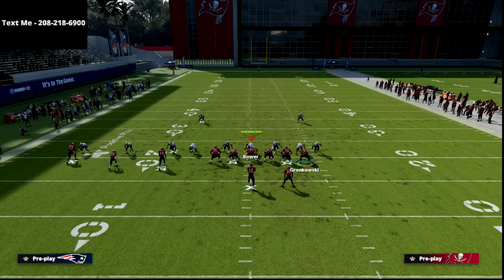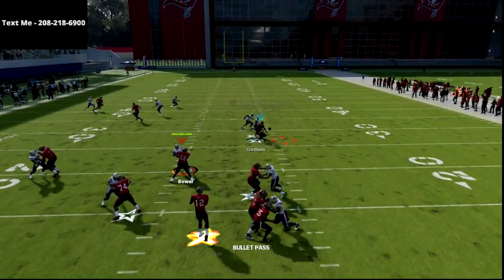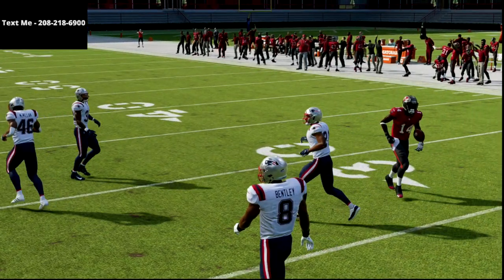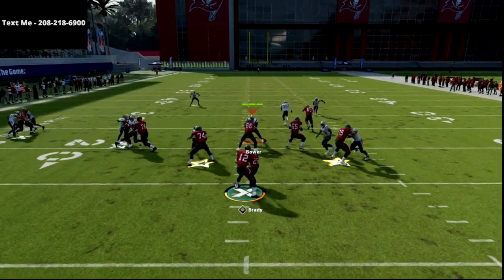Then take the triangle — the outside slot receiver — and put him on a flat route. Your first read is going to be your quick slant right over the middle. You'll see he gets open a lot — just a simple pass right there, real easy. We're going to show it against a couple of different coverages. This is how it works against man — we let that play action animation go.